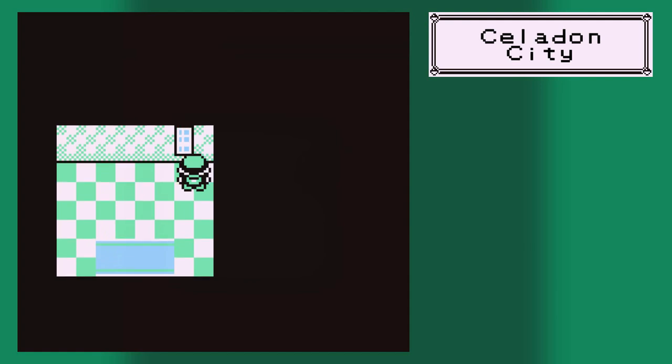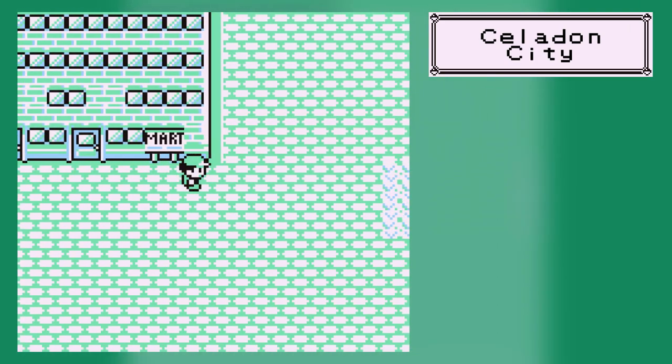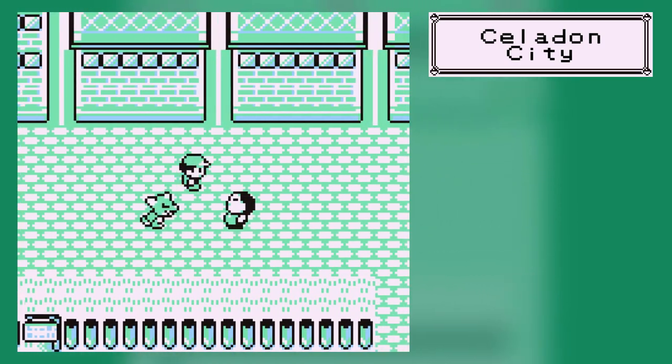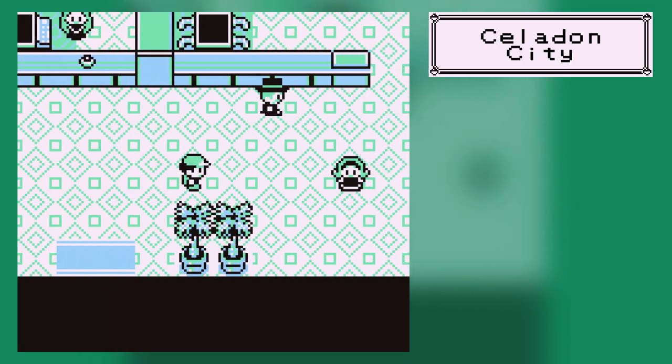Anyway, in this part we've got a couple of things we need to do. One of the most important things is that we need to head back into the Pokemon Tower, mainly because we needed the Silph Scope, because that allows you to see ghosts.